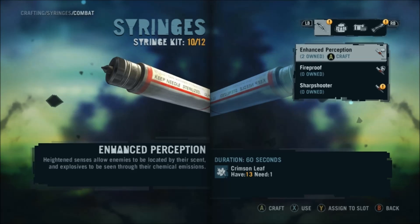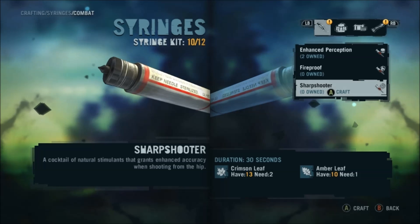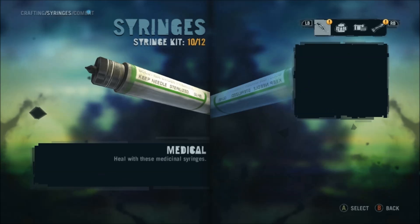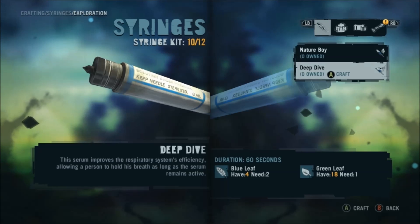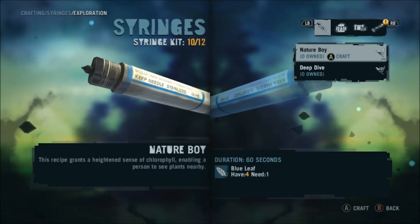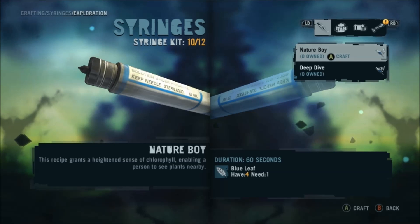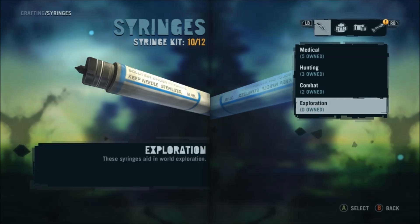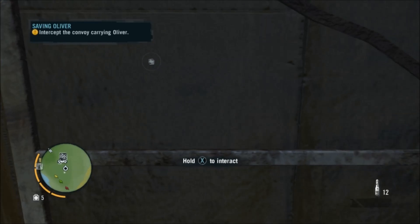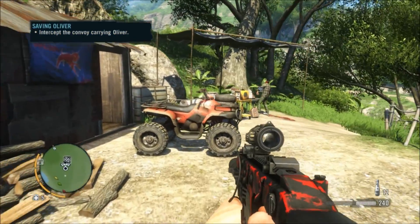I also got Combat Sharpshooter, but I actually got that from the previous mission - Hoyt's, whatever it is. That just gives you greater accuracy shooting from the hip, which is, eh, okay, whatever. But there is Exploration Nature Boy there. I'll probably craft one just to see what it does, but they're on the mini-map - they glow and flash already. I don't know how much help that's going to be. But anyway, that is your lot for this video. See you in the next one. Lots of love. Bye!